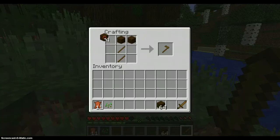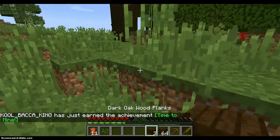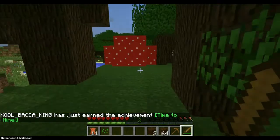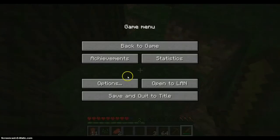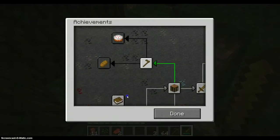Time to mine — is that an achievement? Yep, time to mine. Time to go kill these cows. Aw, I didn't get Cowtipper for that? Let me check my achievements — Cowtipper. Aw, there's a lot of achievements.